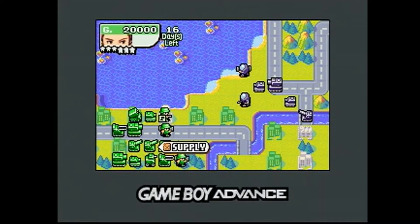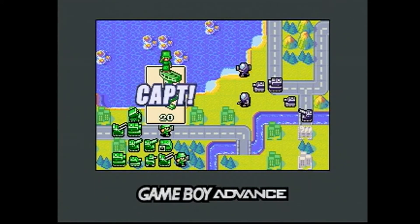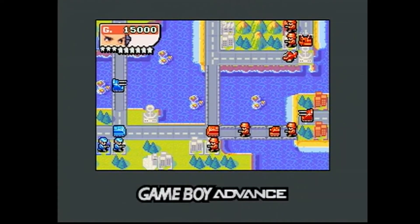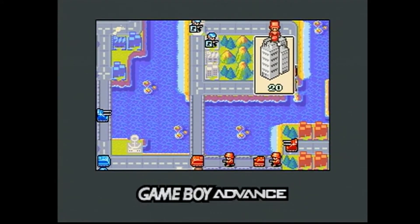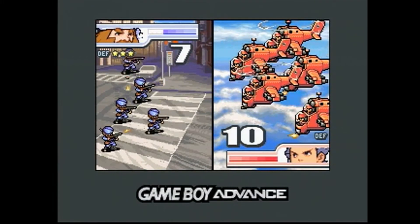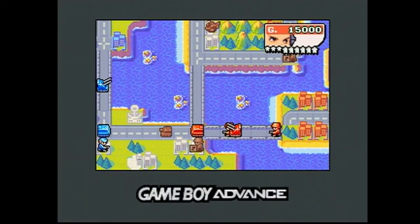The one new unit in Advance Wars 2 is called the Neo Tank — it's like a big spider-like heavy tank. At a glance you might be disappointed that there's only one new unit, but that's really because there wasn't much room to add more, since the original game already had such a broad lineup of units. The Neo Tank's only real disadvantage is that it costs a lot. But the game was so meticulously well-balanced to begin with that it's really a good thing Intelligent Systems didn't mess around too much with a formula that worked so well.